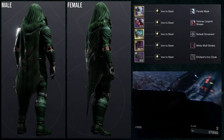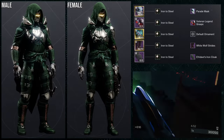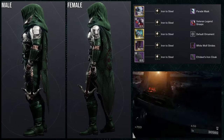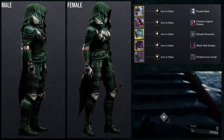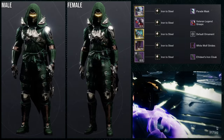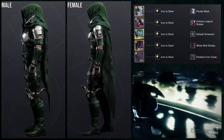For the shadering, Iron to Steel is what we're using. If you're wondering about the Nefrideet's Iron Cloak set, Iron to Steel is the shader that it uses — you can get it in Iron Banner and I think it's still dropping. I definitely think this is the coolest one just because the Veteran Legend grass goes really well with it. One side's armored, one side's not — it's asymmetrical but not so much that it's annoying. The chest piece has a lot of robe and cloth stuff, and the arm on the left side just goes really well with it.